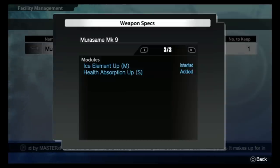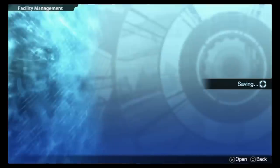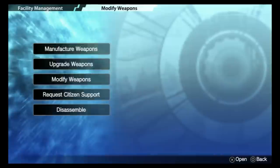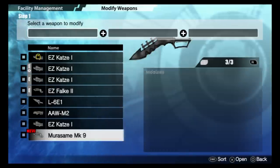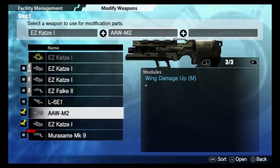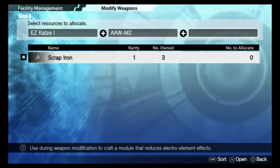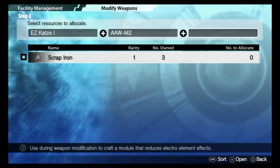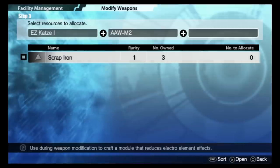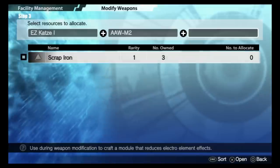I managed to get the ice element up. I did not get a negative boost because of my luck and also because I used an item. Here's how you use an item: first you select your first weapon — anything that has a slot — then you select a second weapon. You can add resources that you pick up; resources are scattered all over the map. Some items dropped by the adductors can also be used as resources.